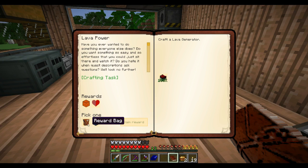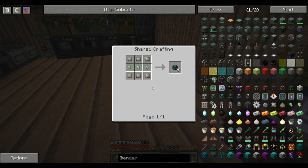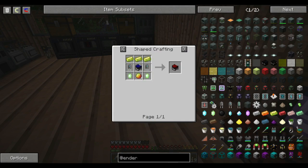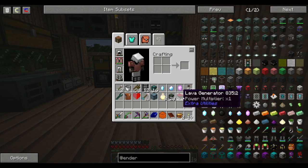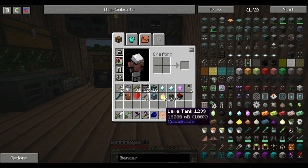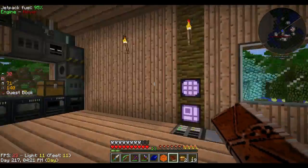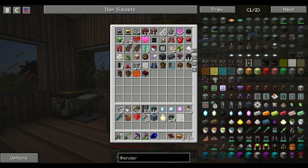We have quests to do in this pack, so this is what we're going to be doing until we finish it. We've got — craft the lava generator, which you saw in the inventory when I first started the episode. So it looks like that — I'll just use the furnace generator that was up there. And we have a lava generator, and they gave us 16 buckets of lava to go with it.